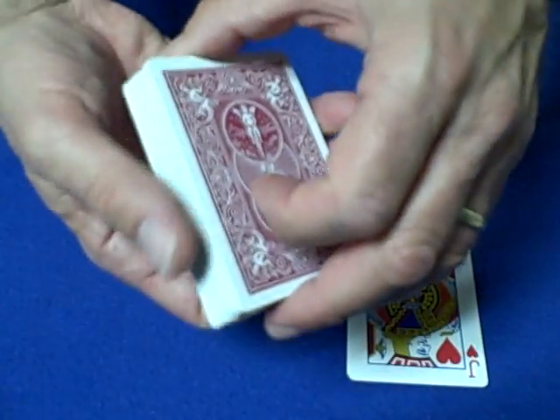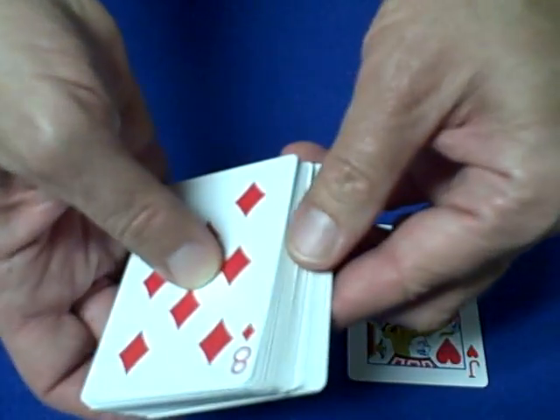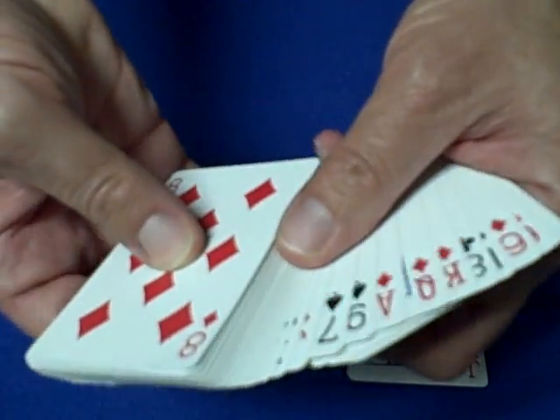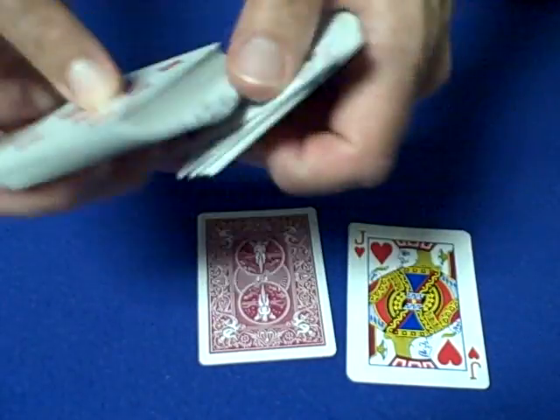Now you're going to make another prediction. You're going to look for the mate of the jack of hearts, which is the other red jack — the jack of diamonds. Look through the cards, and as soon as you find the jack of diamonds, set it down as your second prediction.